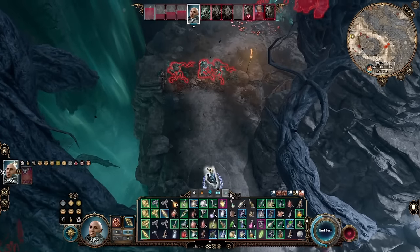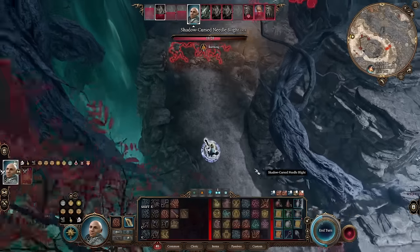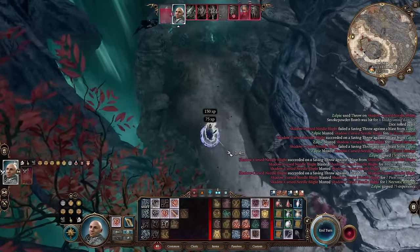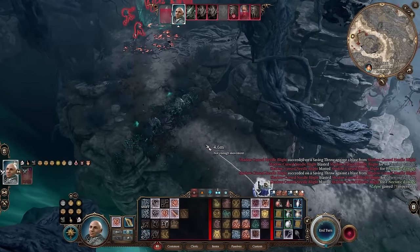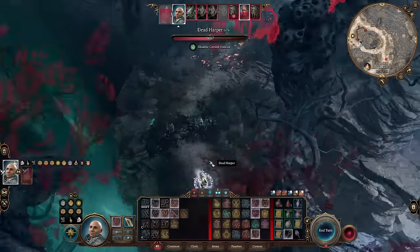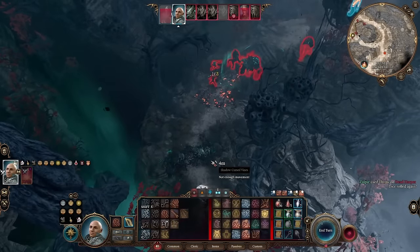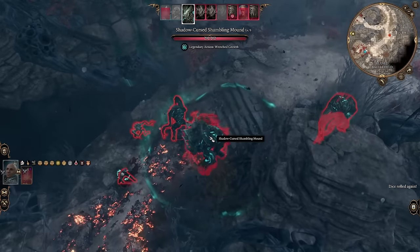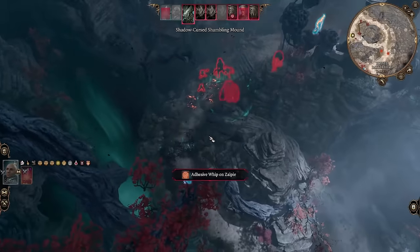In this fight I was wearing the ring of free action. It's probably safest to keep kiting, but as a monk I want to get in there and do some punches. Here I'm targeted with the adhesive whip — you can see it has quite a decent range.